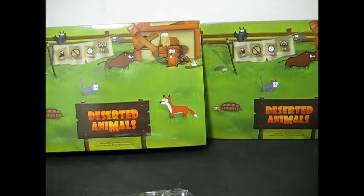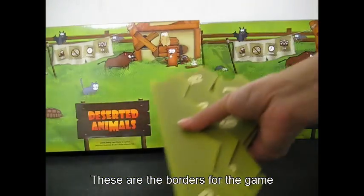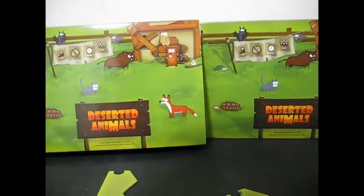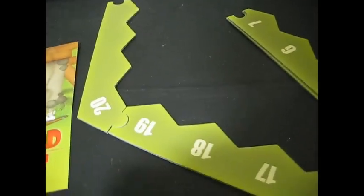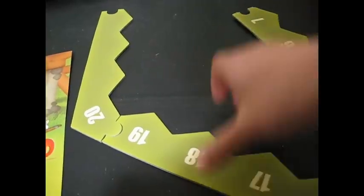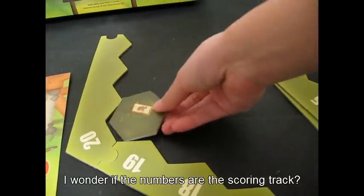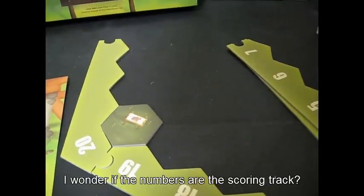We also have these border pieces that you would put around — just a bit like Catan — and put the tiles in here.